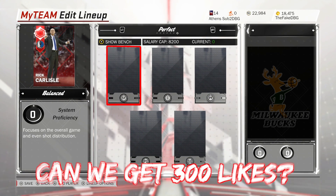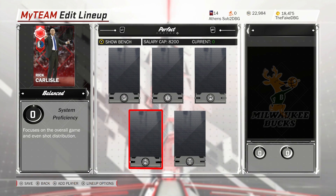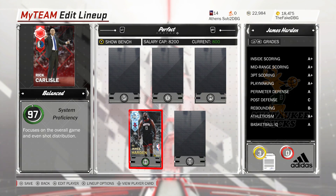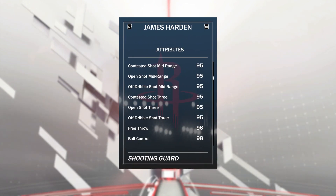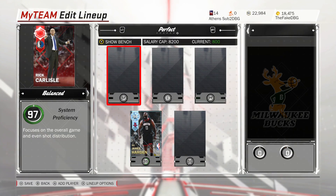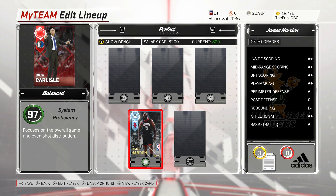At the point guard position is where you want your main man. So for example, if you have a 100k budget, spend 50k of that — wait until there's a market crash when another good diamond card drops — and pick up a Diamond James Harden. This Diamond James Harden card can just take over games. Offensively he's the best card I've used; unbelievable three-point shot, unbelievable dunk, and great at getting to the basket.